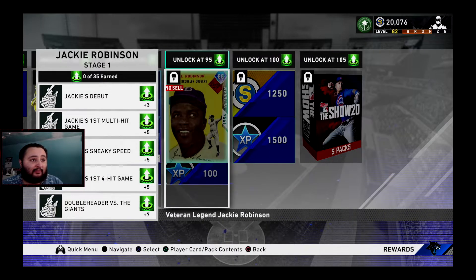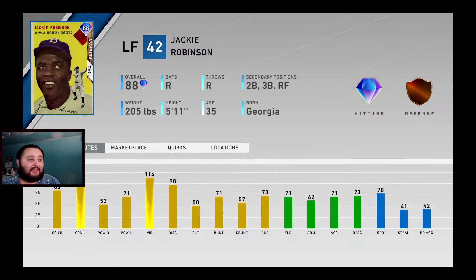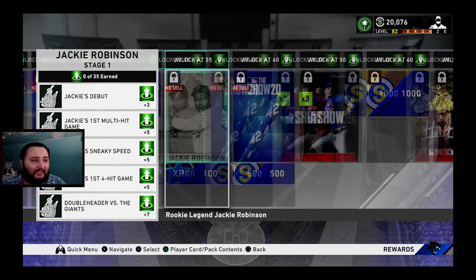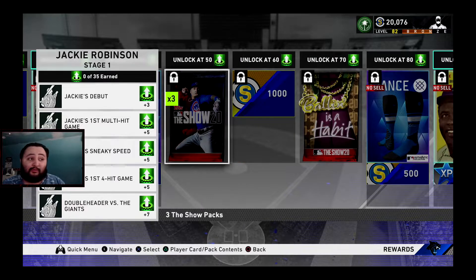Now the Gold has 73 fielding and 95 speed. If we go over to the Diamond, which requires 95 program stars, the contact goes up by a good amount and power goes up as well, but the fielding goes down and the speed goes down. So why would you want the Diamond when the Gold is actually better? Just grind until you get the Gold.